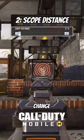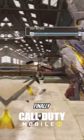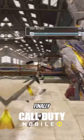Next, they added the ability to change the scope distance from the camera, each being closer or moving further away. And finally, you can now activate the UAV using your player's left hand, and you can still hipfire your weapon.